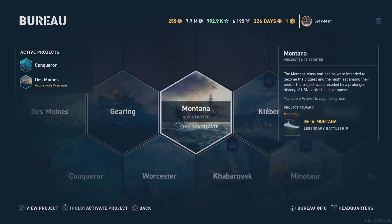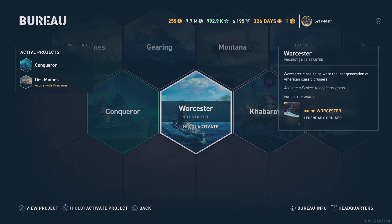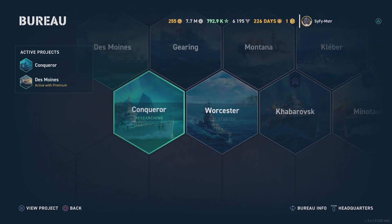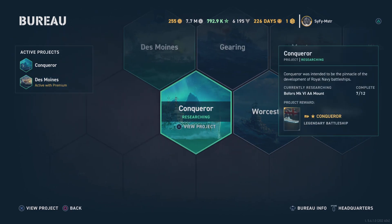The one I really want to get is Worcester, but the big one I want is the Minotaur — because I get destroyed by Minotaurs and I can't wait to play one. I hope this explains the captain portion of the Bureau. On to the next!